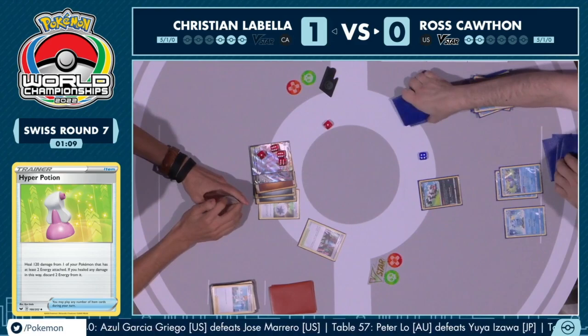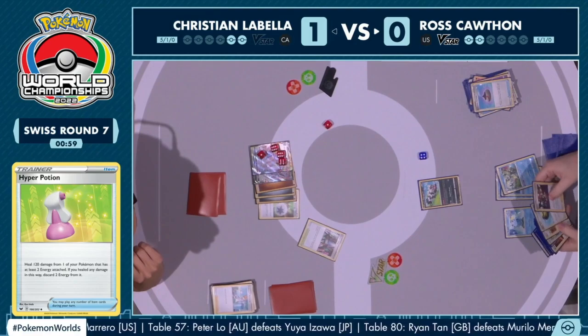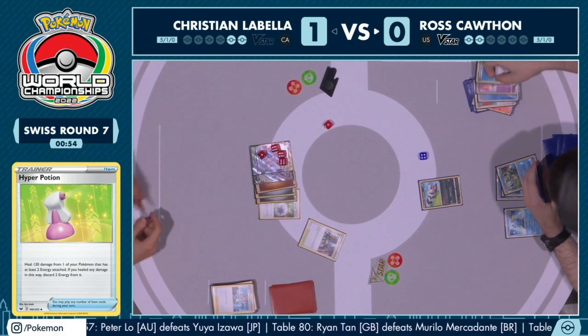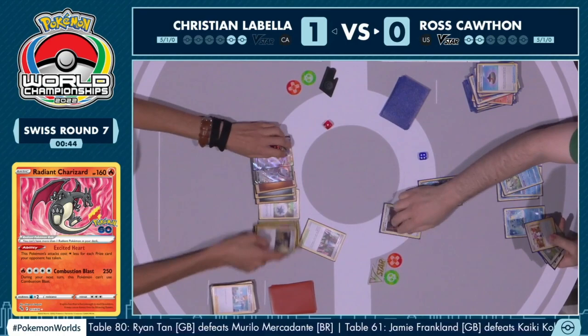Back to Ross — no longer having the Mysterious Tail ability because the Mew is in the discard pile. The intelligence is in there — we can see Shady Dealings this turn to grab Clara. And a Magma Basin... I think that's just the game, right? Ross is deciding — is this the game right now? Doing the math. Yes, that's it.